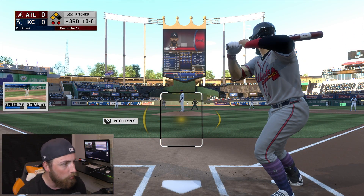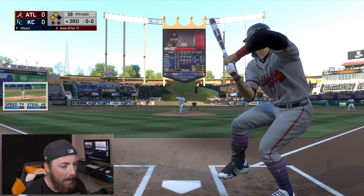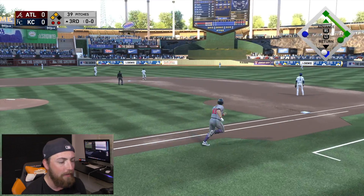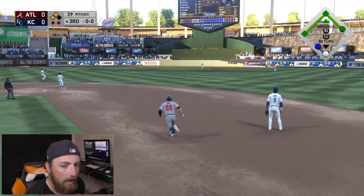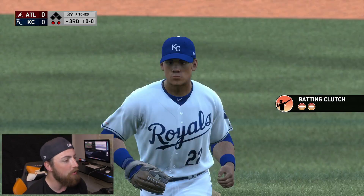Our second at bat of the game — two on, nobody out, number 69 Mighty — come on baby, let's hit our 42nd home run of the year with the new bat. I kind of forgot I was using this new bat, and so far we're 0-for-2 with it. Mighty, I need you to figure it out, bro — this is pathetic, you need to start hitting better.